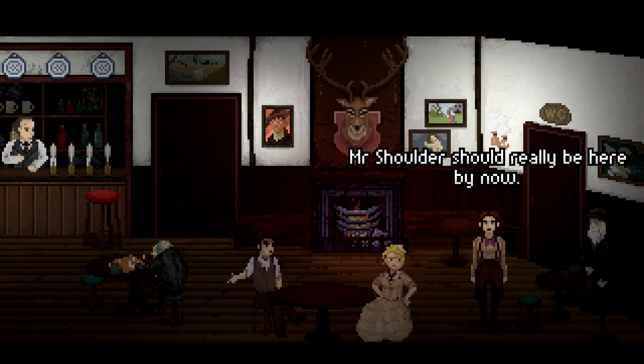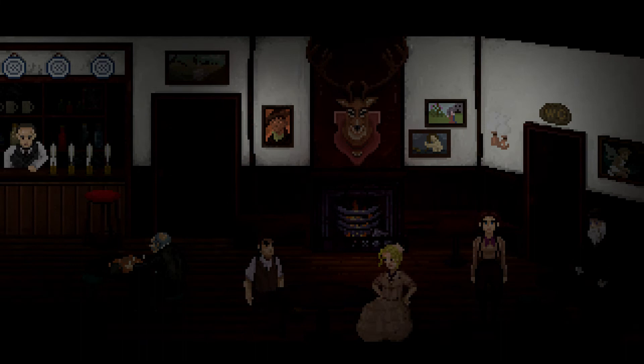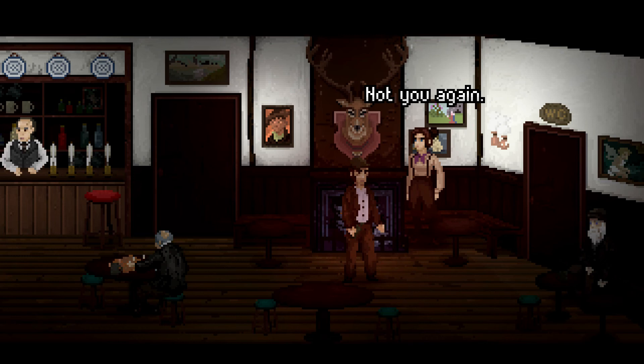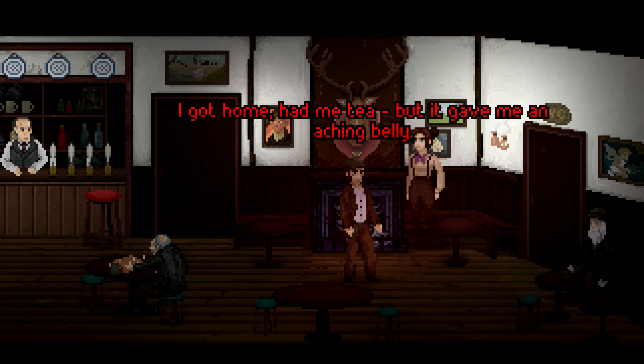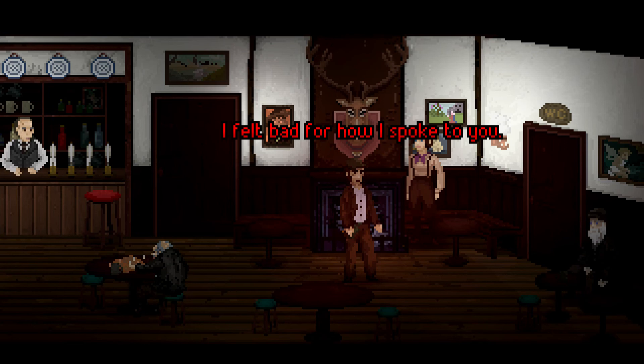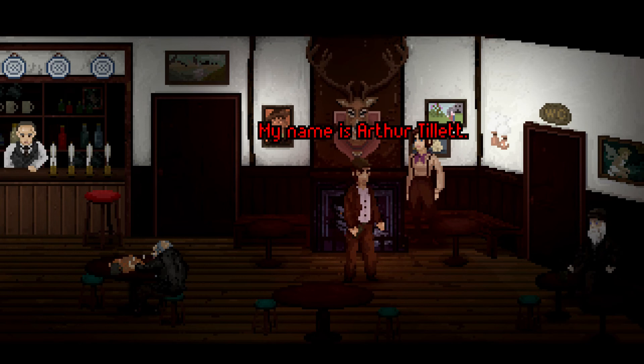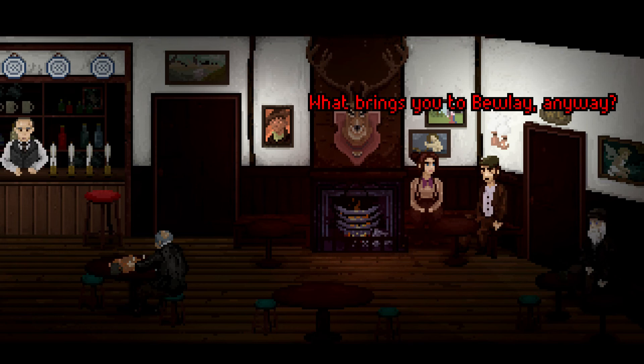"Mr. Shoulder should really be here by now — I'll sit down and wait." We probably couldn't say anything to the couple anyway. Where on earth is he? He's not showing up — what a waste of time this is turning out to be. Then — this guy again! He's come back to apologize. "I felt bad for how I spoke to you — the drink gets a hold of me sometimes. Let's start again — my name is Arthur Tillit." "Thomasina Bateman."